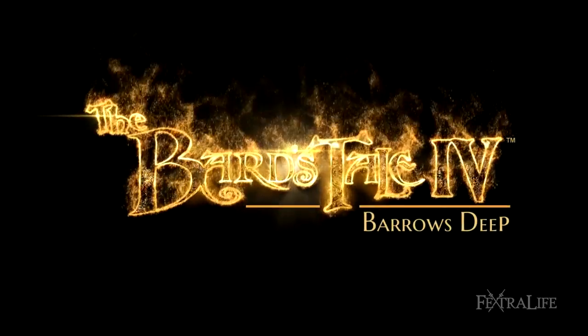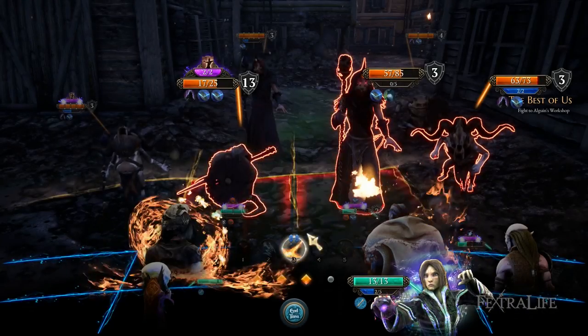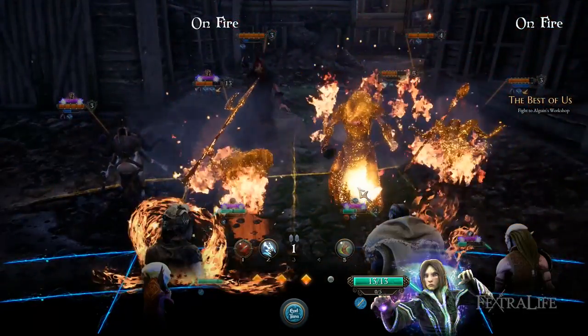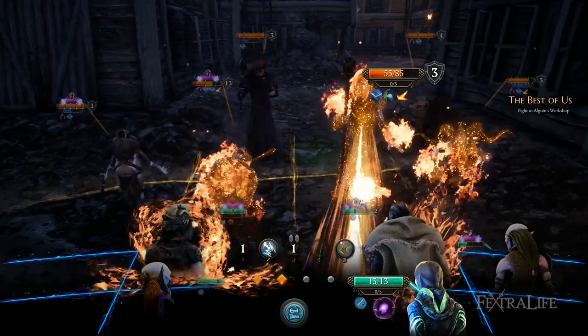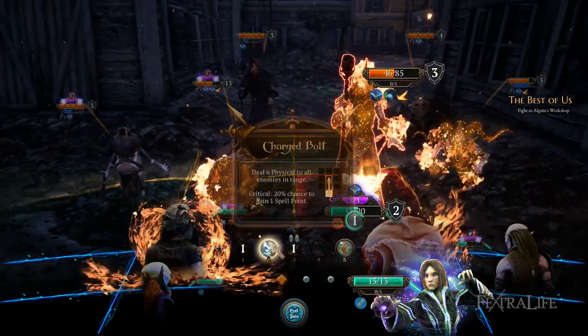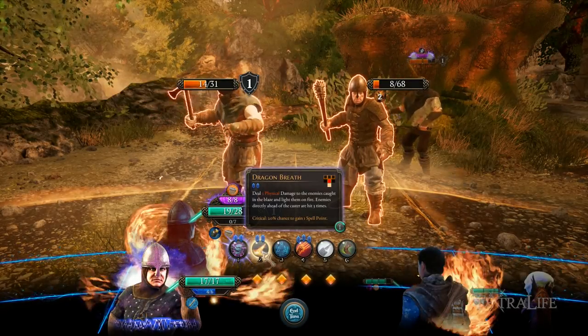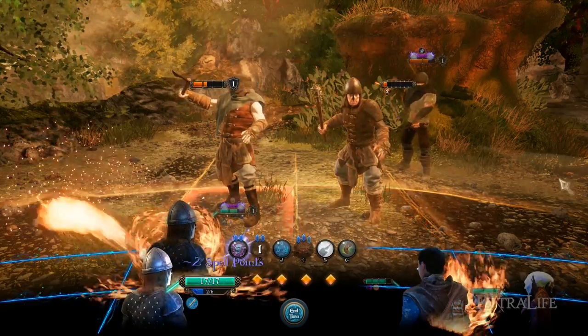In this Bard's Tale 4 guide we will check out the Practitioner class and share some tips on how to play it effectively. Practitioners are essentially mages and can deal with any situation due to a wide array of offensive abilities, be it elemental attacks, summoning, or just moving everyone around. They are typically damage dealers but also have some powerful buffing and debuffing abilities as well. Practitioners occupy the DPS role for the most part and have low constitution, so they are best played from the back row.